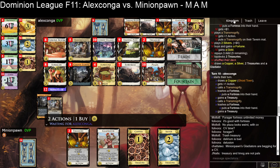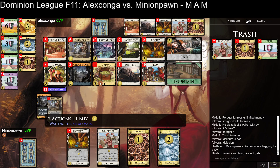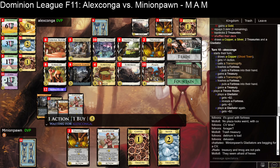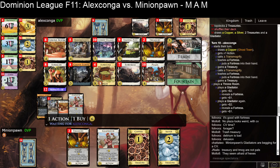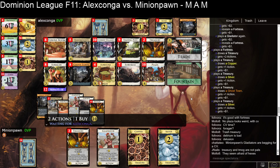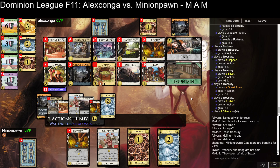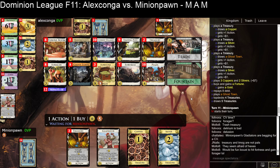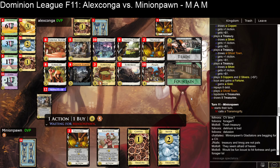I'd certainly want to have stuck a Silver in the trash. Transmogrifiers are good with that, Forgers are good with that, Plazas are decent with that, and having a couple of Cursed Villages to draw up — then you've got maybe just a couple of Silvers and a Fortune as your non-action cards. So presumably Alex will also take Fortune here? Yeah, hard to imagine you don't, especially when you've got seventeen in one buy.